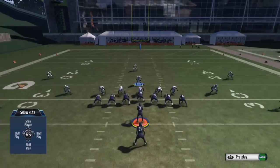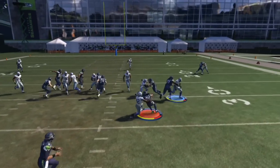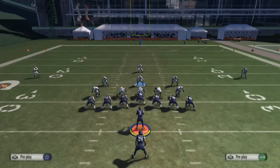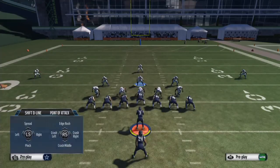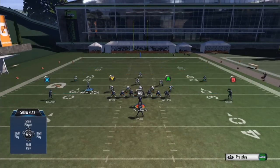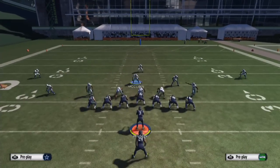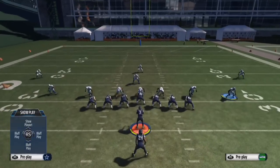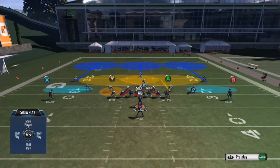We'll run the Strong Counter and you want to use the middle linebacker and pursue the ball — don't over-pursue. Run in there holding A so you don't try to hit stick or anything, because if you miss your opponent will get a nice chunk of yardage, and that's not good.